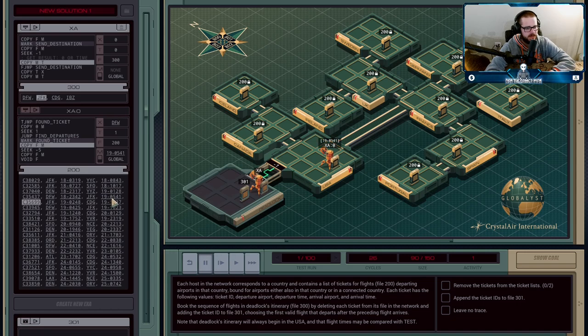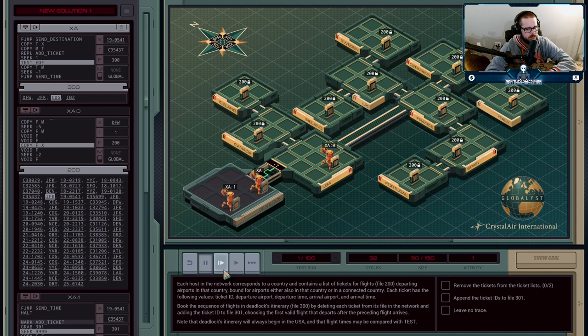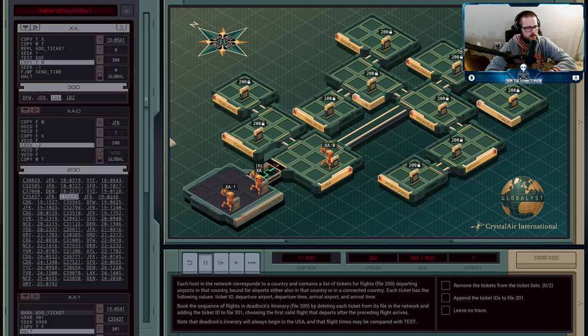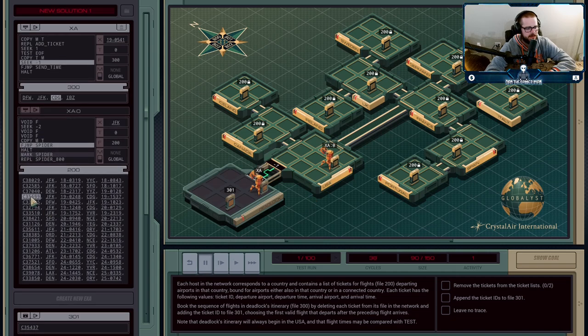We copy the arrival time over to execution agent A — we're going to use that to make sure that the next ticket we pick up is going to be after this time. We can compare the times using the test operator. So we send over that time for XA to hold onto, and now we send the ticket number over to XA as well. XA is going to replicate an agent that's going to grab file 301 and write down that ticket number into it. XA has also deleted the line with that ticket from the file, since once we've taken a ticket out, we're supposed to remove the whole line — that's five items: the ticket number, the two airports, and the two dates.